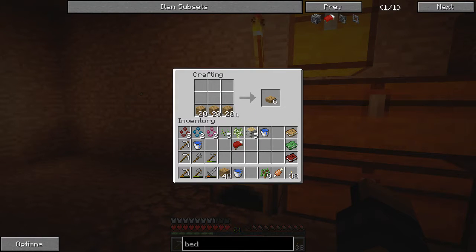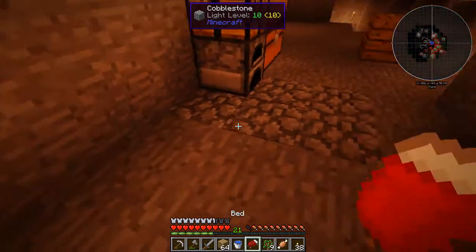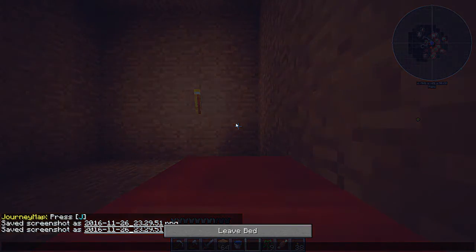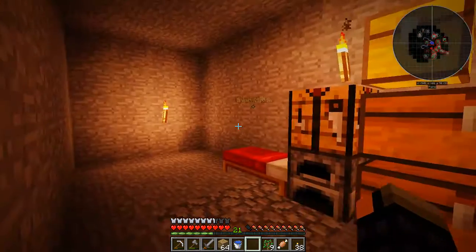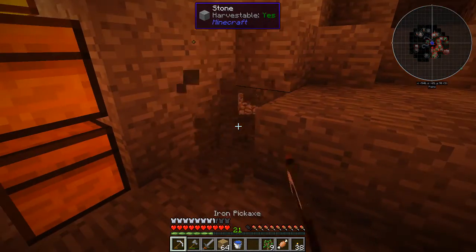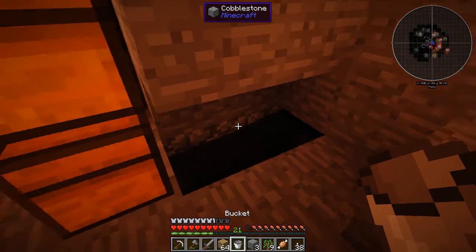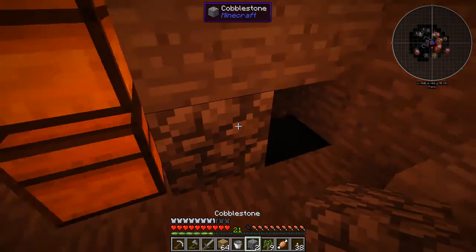I think we need a bed — right there. Yes, there's a bed, thank you very much. Give me all of that. We have our infinite spring — only accessible through that one block, so if we don't mess up we can grab our water from here. That should be fine.